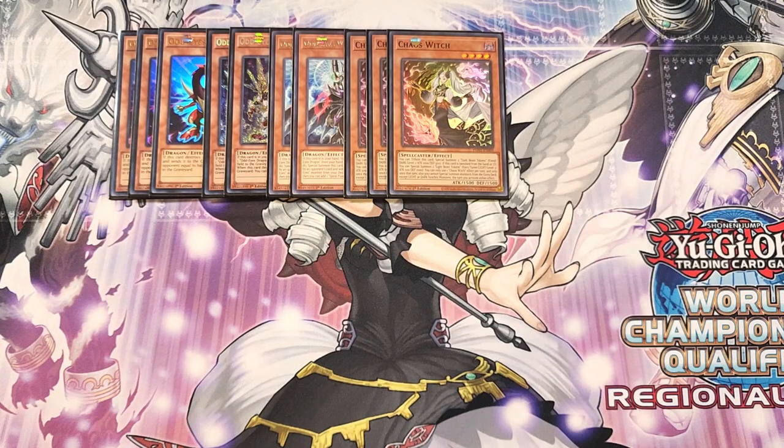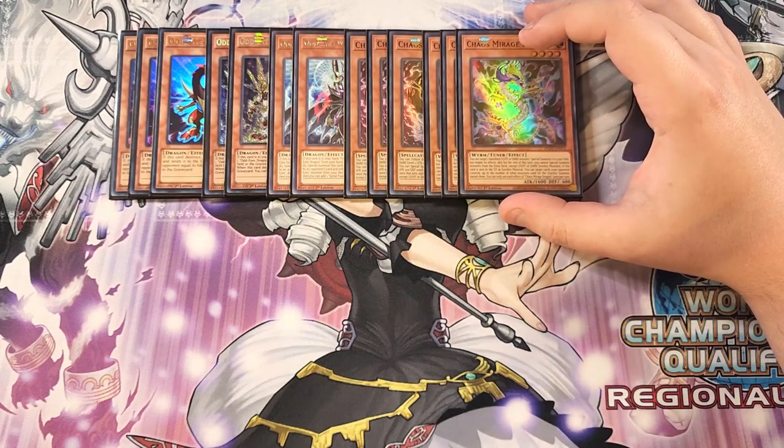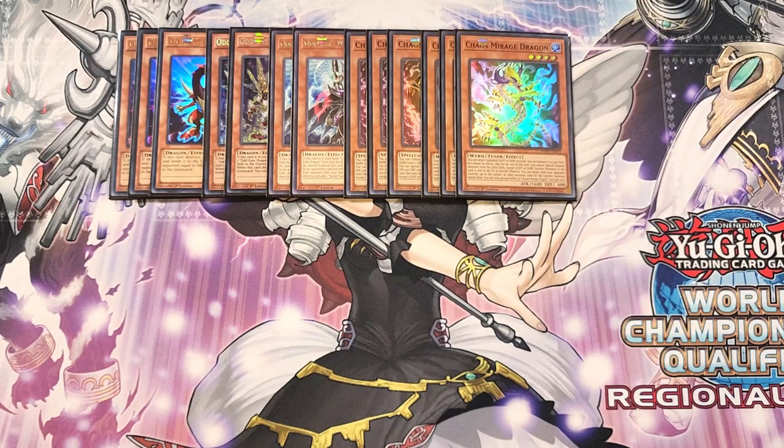We then play three copies of Chaos Mirage Dragon. This card is a great normal summon because you can target a banished light or dark monster and special summon it to your side of the field, but negate its effects — not a big deal since it just gets you a monster to synchro climb with. It also has an ability: if this card is sent to the graveyard as synchro material, you can target cards your opponent controls up to the number of other monsters used for this synchro summon and banish them.